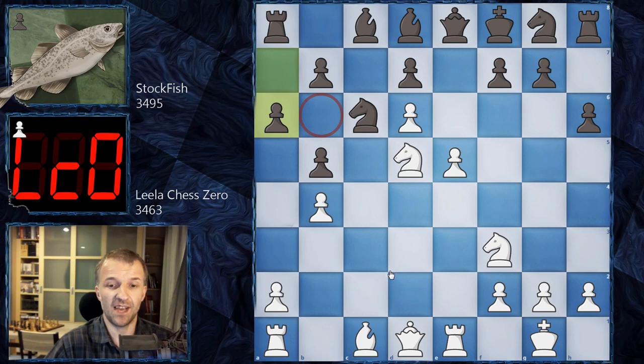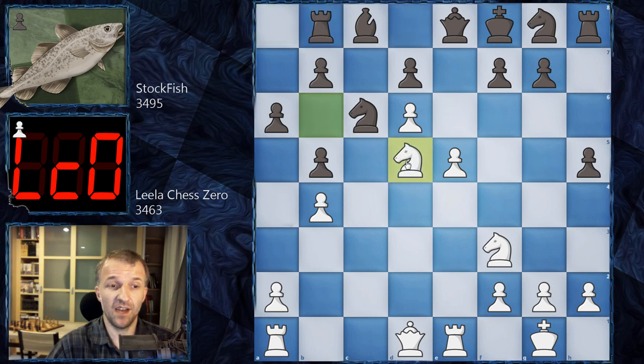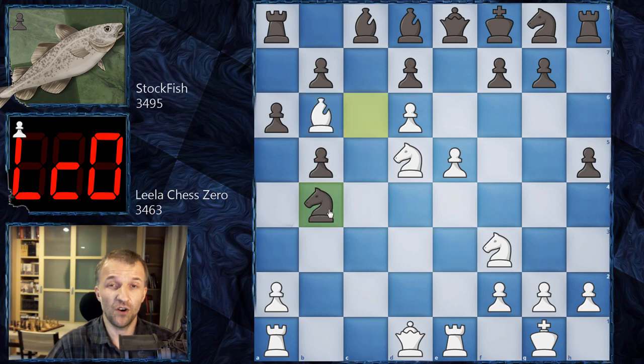A very difficult position — you cannot bring the queen into the game. A6 was played by Stockfish, believe it or not, but there are no better moves. Now we have another weakness: b6 is the square that LilaChessZero will play against. We have bishop e3, and now Stockfish is totally stuck with no moves. So h5 tries to develop at least the kingside. We have bishop b6, and now Stockfish tries something really creative — knight b4.